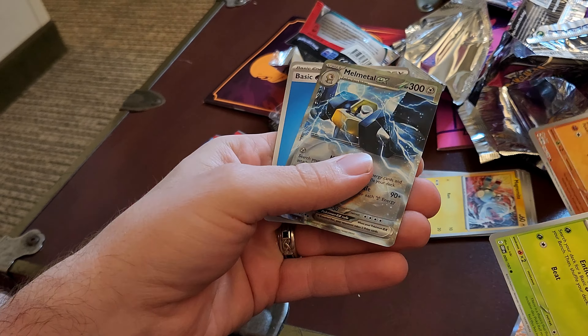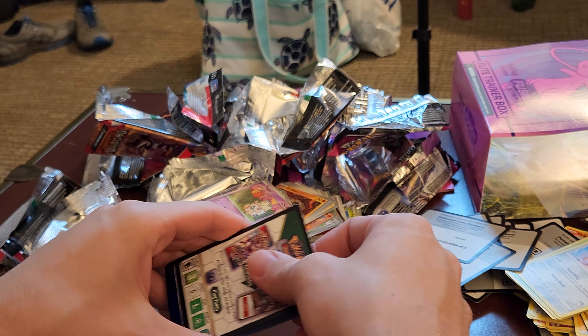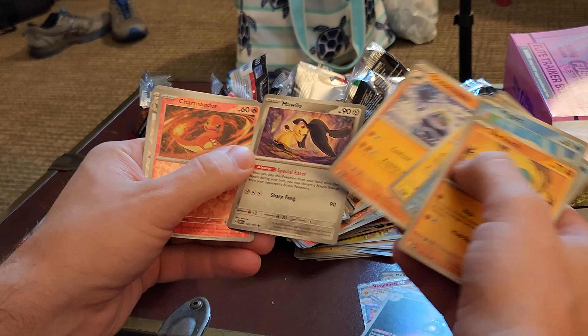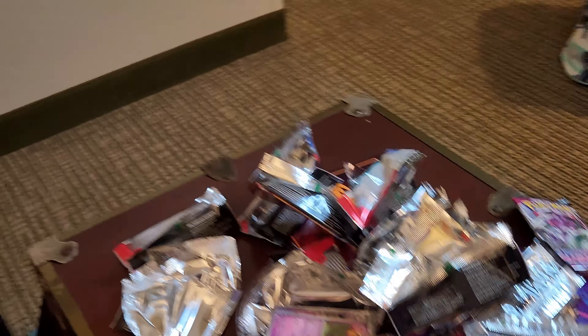Two more and I can't get it. Looks like it has a normal holo. Last pack — last pack magic, come on, give me something. I want a Charizard. And I'm going to get Charmander instead — I get a Clefable EX. I guess no Charizard in this video. Unfortunately, no super big hits in this one. I hope you guys liked the video — please leave a thumbs up, like and subscribe, and I'll see you guys in the next one. Bye!